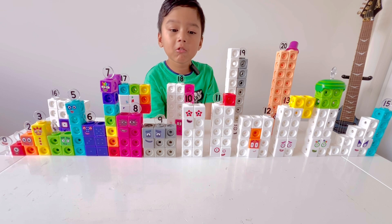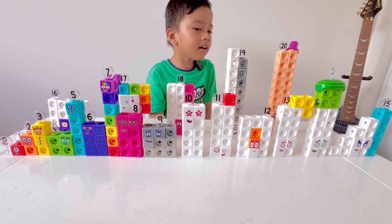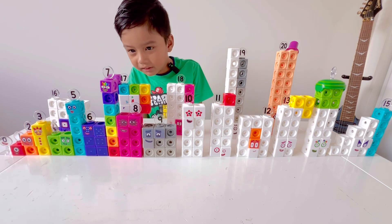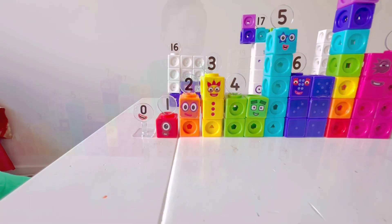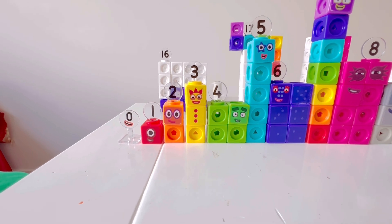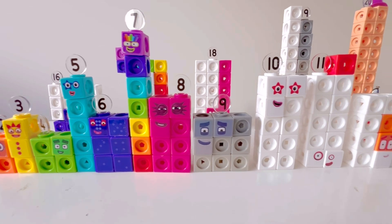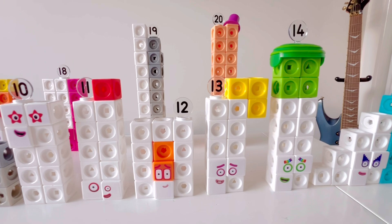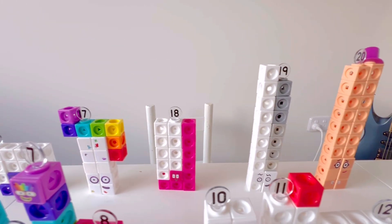One, two, three, four, five, six, seven, nine, ten. Eleven, twelve, thirteen, fifteen. Sixteen. Sixteen, sixteen, nineteen, twenty — twenty. Zero, one, two, three, four, five, six, seven, eight, nine, ten, eleven, twelve, fifteen, fourteen. Fifteen, sixteen, seventeen, eighteen, eighteen, nineteen.